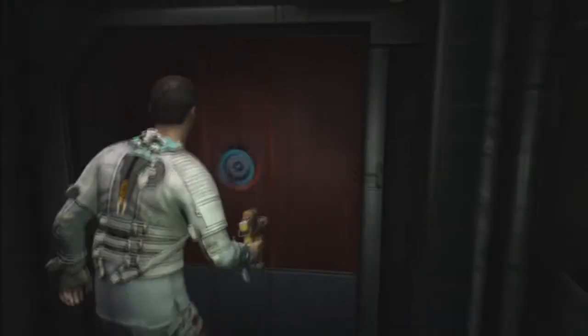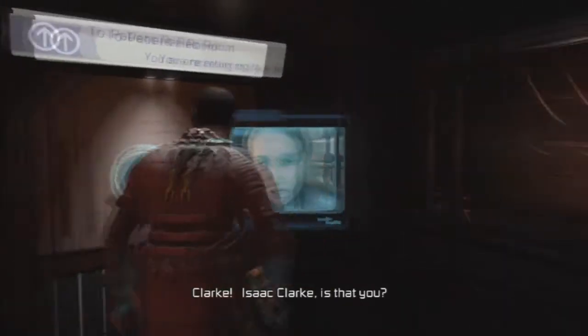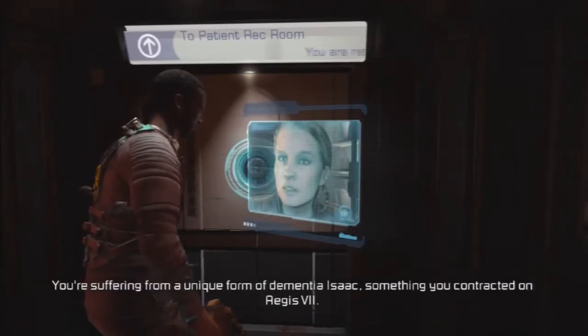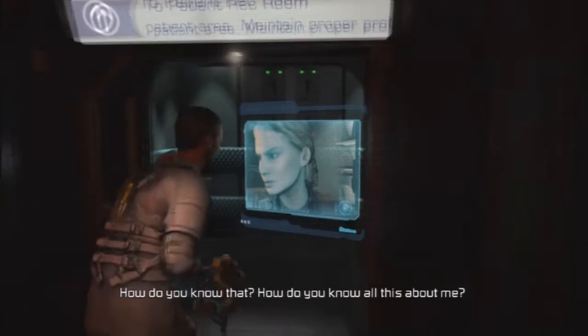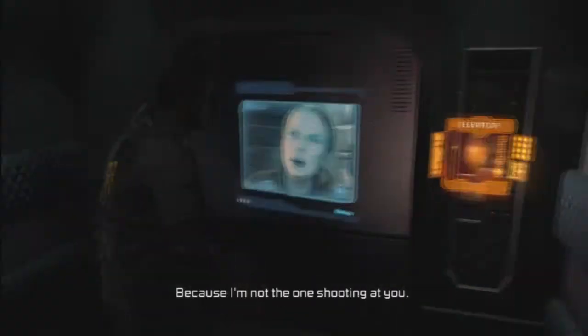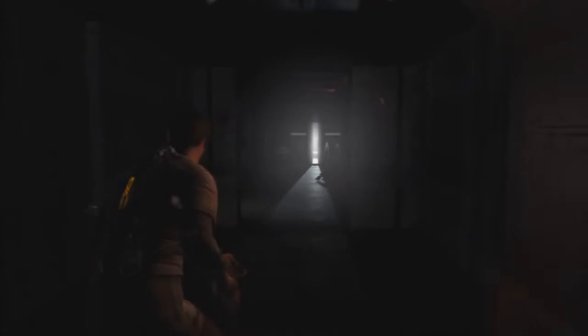Dana contacts me: 'Isaac Clark, is that you? My name is Dana, I'm the one trying to rescue you.' She explains I'm suffering from a unique form of dementia contracted on Aegis 7, and says if I can reach her she can treat me and get me to safety. I ask why I should trust her and she says 'Because I'm not the one shooting at you.' I already don't trust her — she gives me the same feeling as the girl from the first game who betrayed you near the end.